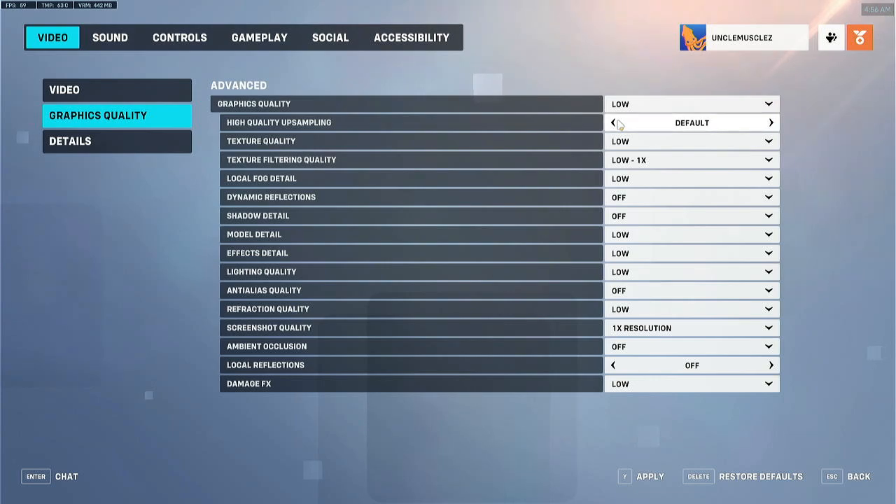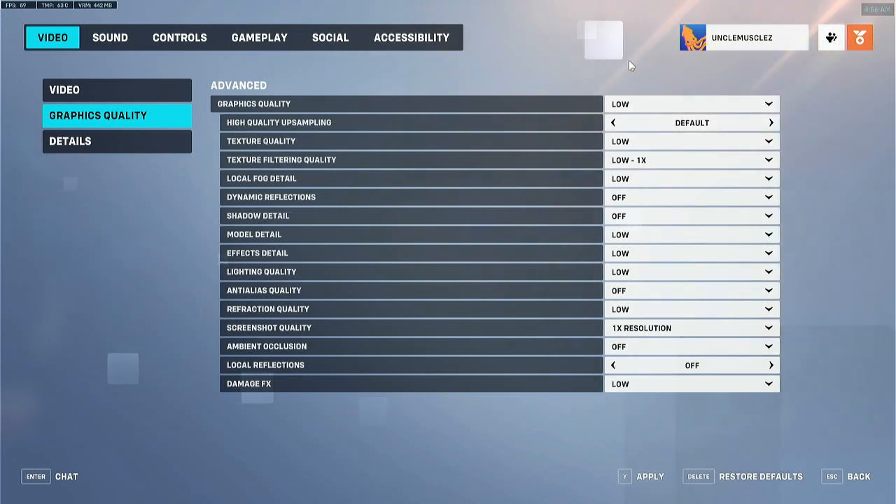High quality upsampling — you can do FSR through this, which is interesting. I don't need this. Like I said, this might add some input latency. I would recommend NIS native instead of FSR. If you have AMD or NVIDIA, you can apparently stack them both, but I don't know what that does to your input latency. I'm going to steer away from any type of image scaling software or hardware applications. They can be beneficial, but I haven't run the stats on whether it increases latency between your monitor and GPU, so I don't want to tell people to do that and be wrong.